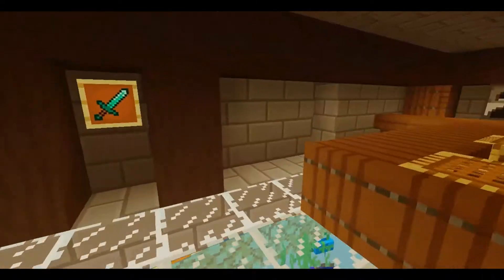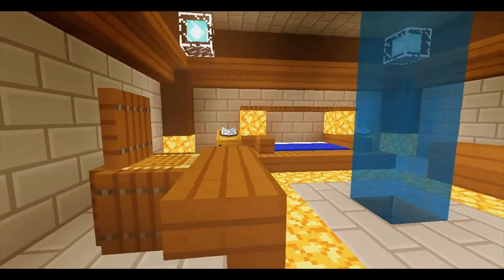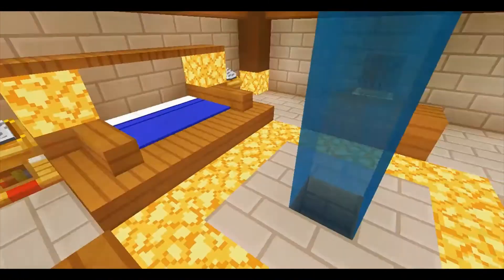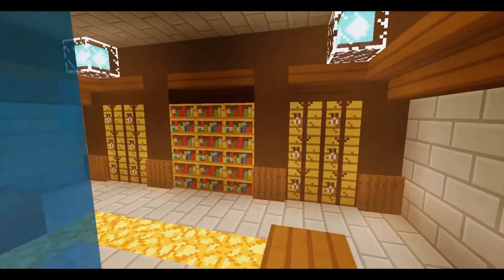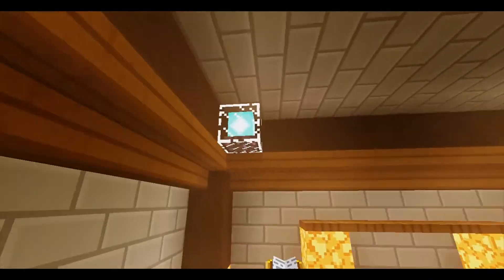Now I'll go into the next room — and this is the bedroom. The bedroom has desks, a bed, two lecterns, and essentials like crafting tables and books. It's also got lights on the roof.